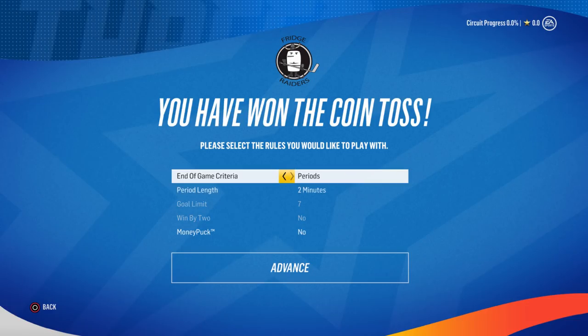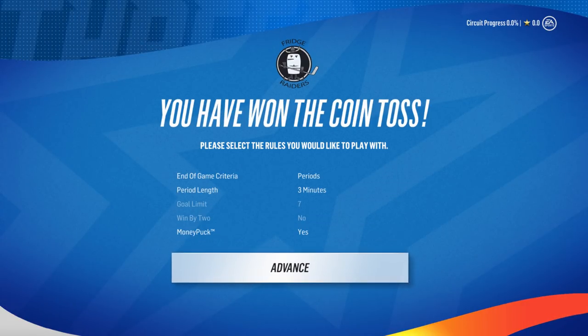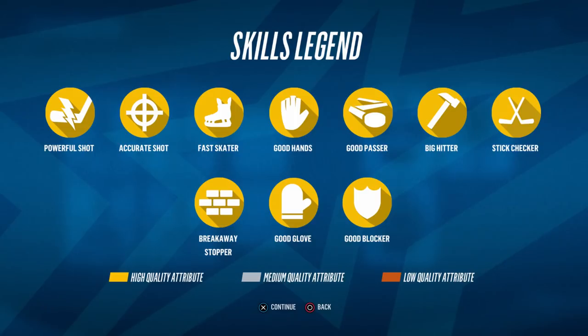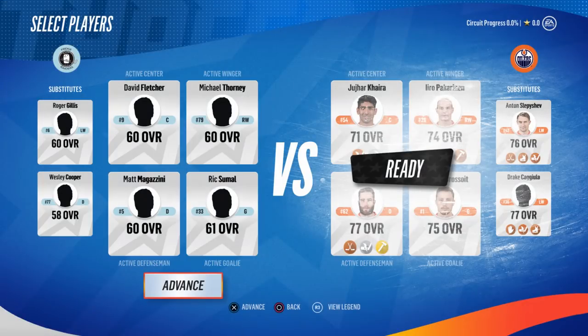I get to pick the game format — goal limit or periods. I think I want to do periods. How long can the periods be? Four minutes — we'll do three with the Money Puck. Let's do this. These are player skill icons — they range from zero to four, four being gold level. This is the legend for the skills.